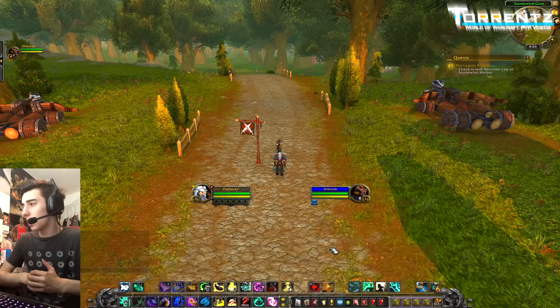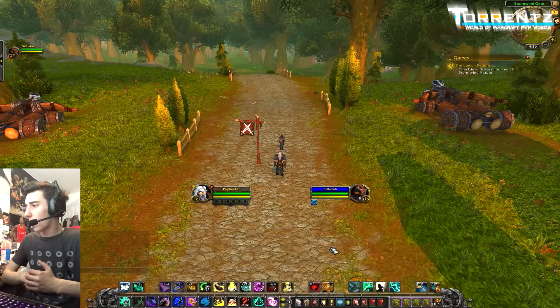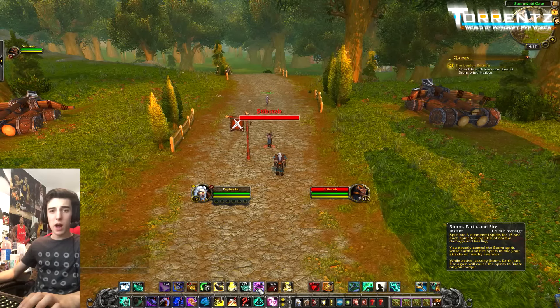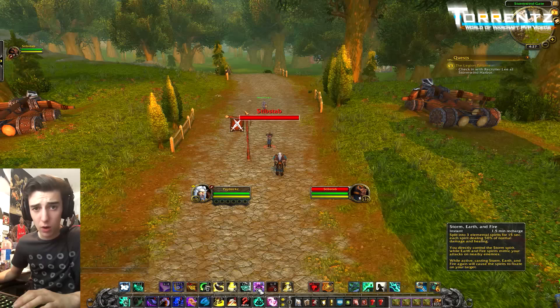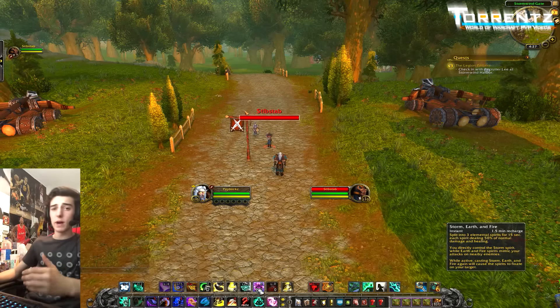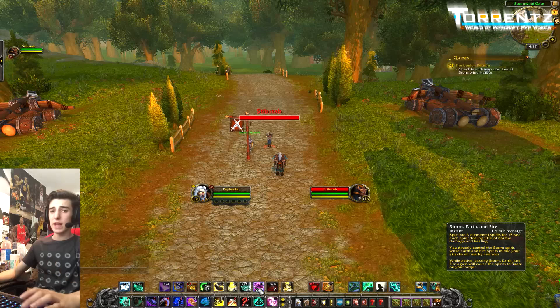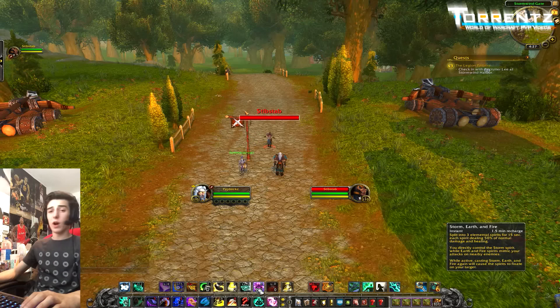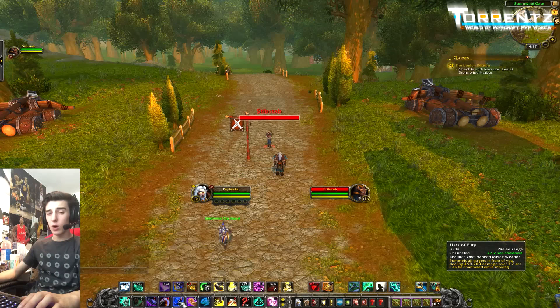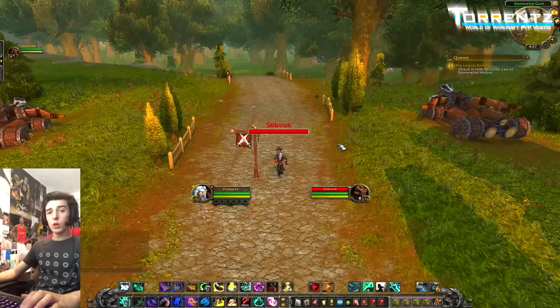I've managed to get a rogue on the beta to be my target dummy today — very grateful. There are two abilities we are going to be using in all of these scenarios. First is Storm Earth and Fire — I made a dedicated video on that, it's a very important ability for monks in Legion, quite different from how it was in Warlords. I'll link that in the description. The second is Fists of Fury, as that is still our hardest hitting ability.